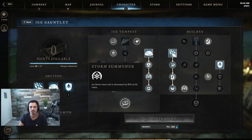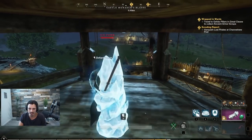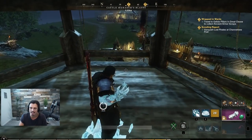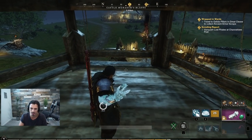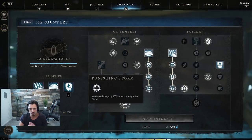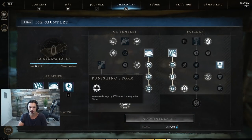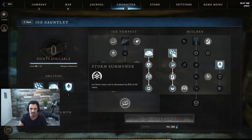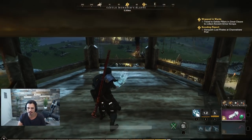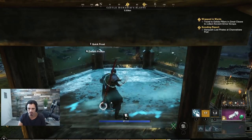Ice Storm's mana cost is decreased by 80% at full mana — almost like a free cast at full mana. Since Ice Block gives you mana, you can sit in Ice Block, return to full mana, wait for cooldowns, then right-click to break it without spending mana, and drop a near-free Ice Storm. Punishing Storm increases damage by 10% for each enemy in the ice storm, though the talent that removes the storm when you swap weapons is bugged.